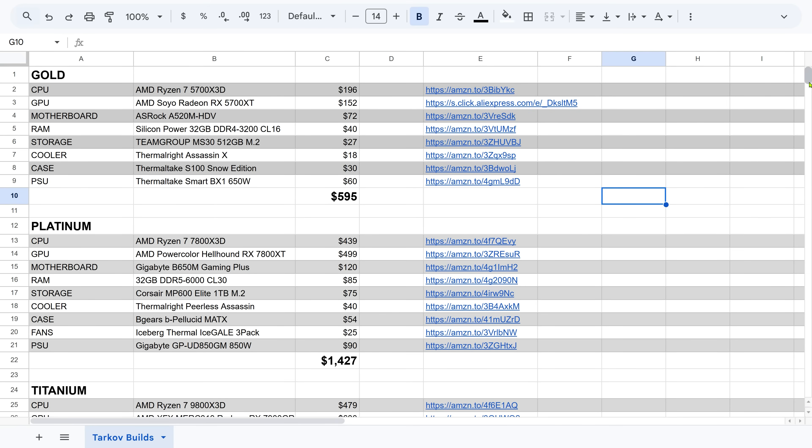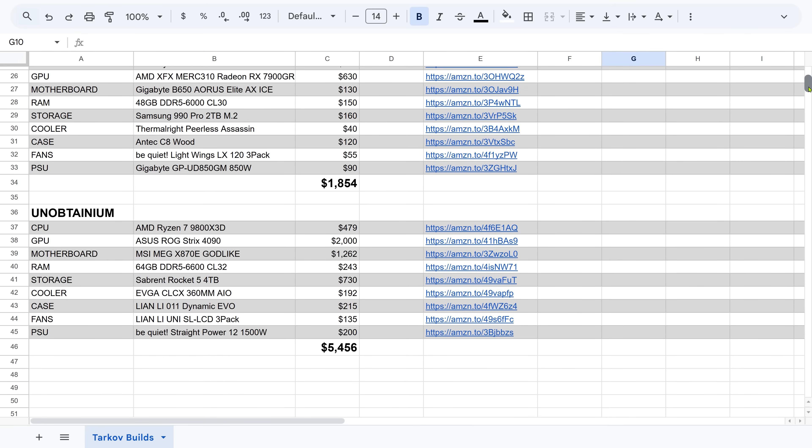Alright, so let's talk about the builds. I've broken them down into four tiers: Gold, Platinum, Titanium, and my personal favorite, Unobtainium.